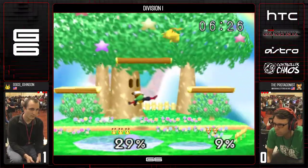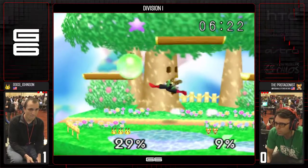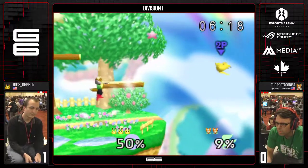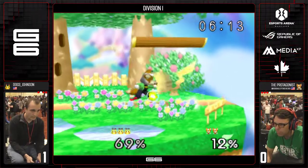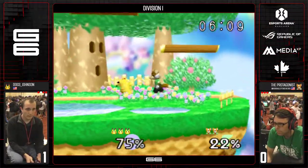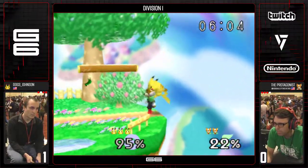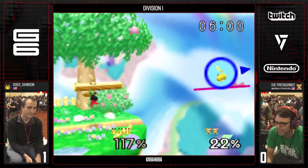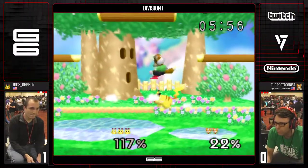It's so terrifying to just run at Pikachu and throw an aerial — Fox's animations look really weird there. Great jab by Protagonist. Laser to grab — that's a great option. It is scary to run at Pikachu grounded and go for that grab because as Fox, you're too close to the opponent, so your grab sort of is past their hurtboxes, and then you can easily get up-tilted.